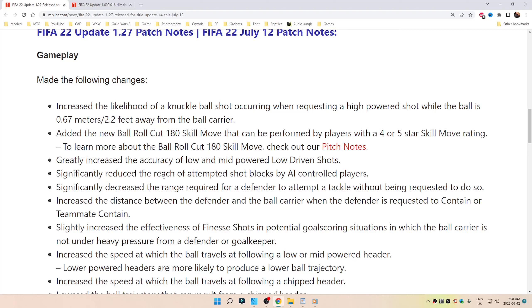Added the new Ball Roll Cut 180 skill move that can be performed by players with a 4 or 5 star skill move rating. To learn more about the Ball Roll Cut 180 skill move, check out the pitch notes.